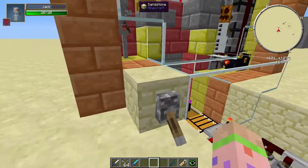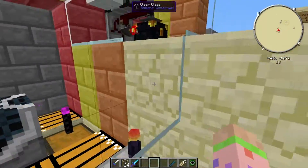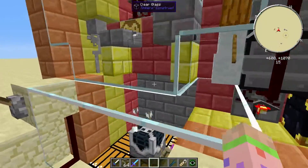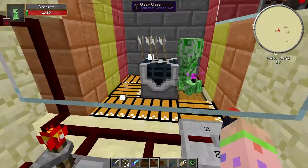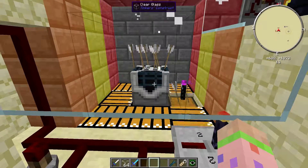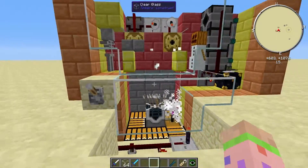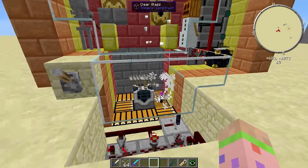I'm just going to show you quickly how it works. As you can see the skeleton has started shooting the arrows, and every 5 seconds the slab will be removed and the arrows will fall down. Down here creepers spawn, and because they have 1 health, all of the creepers have 1 health and they are killed instantly by the skeleton's arrows. As you might know, when a creeper gets killed by a skeleton's arrow it produces a music disc.